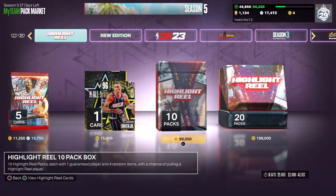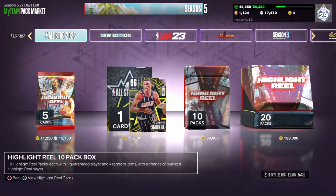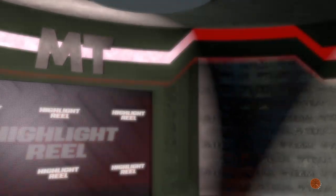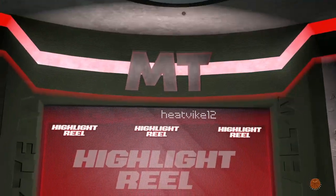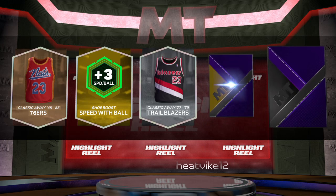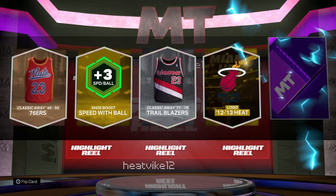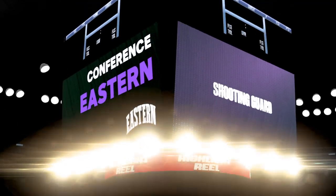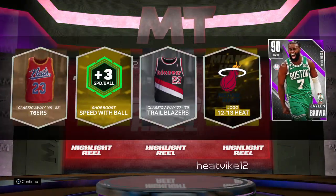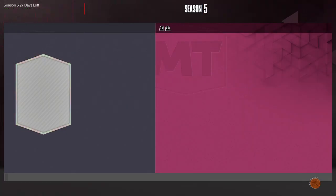Final pack of the day — let's see if we can clutch something out. The 10-box always looks better than the 20 for some reason — just like the pack art of it. Okay, I think we are going to get something here. We do have a shaker on the final pack. It's going to be an Amethyst. Another day, another day of no Dark Matters. I know it's going to come at some point, and when it does it'll be great. Some people I've seen open up 6 million MT of packs without even pulling a Dark Matter, so what I've opened is probably not as bad.